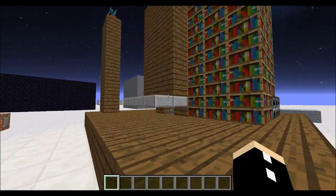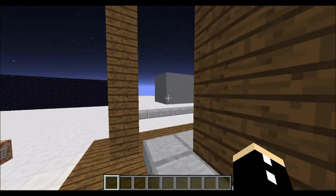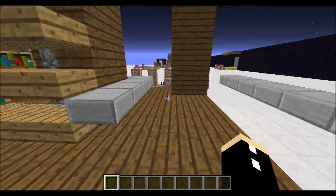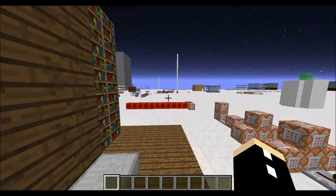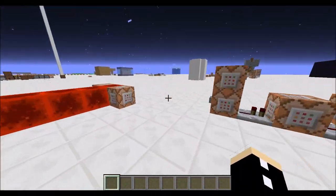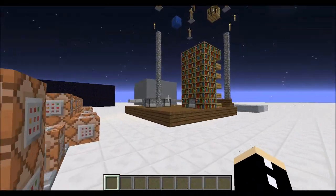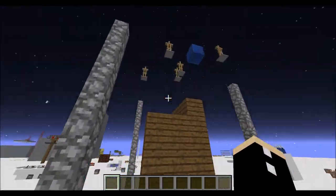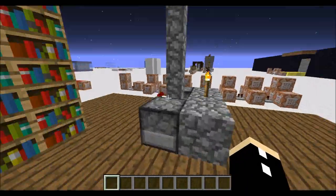Hey guys, I wanted to share with you this mostly randomly generated room. As you can see, there's a lot of open space and there's just basically stuff everywhere. All I have to do to reset it is press this button, and as you can see, we have a slightly different room — the furniture is all arranged differently and in different spots.